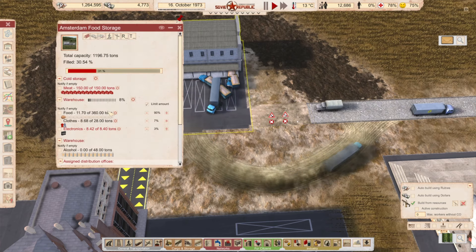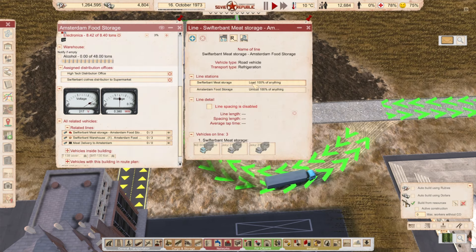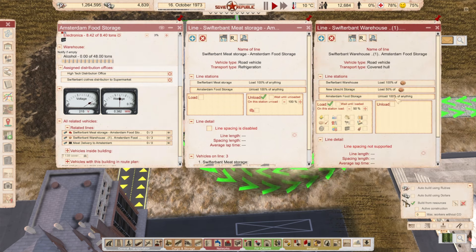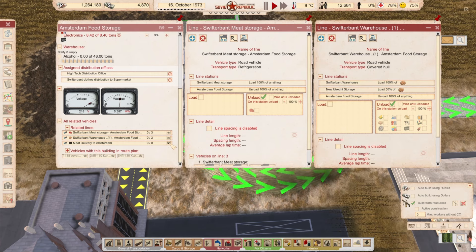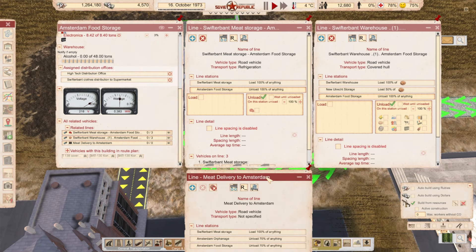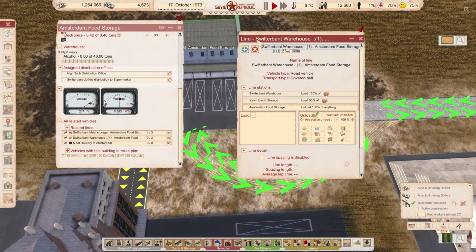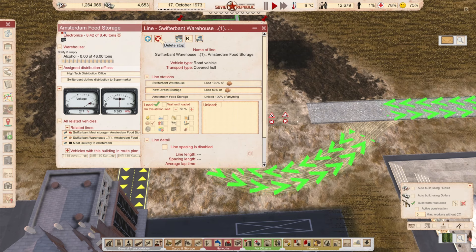Related vehicles — line load/unload — set to 'don't wait until unloaded.' The meat delivery to Amsterdam now has no vehicles, which is interesting. This line doesn't exist anymore. What were you? Let me check what the orphanage does, and also this line from Swisterband to Amsterdam — we can remove it, it was a temporary solution.